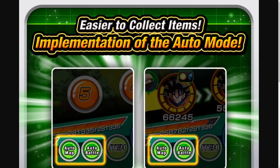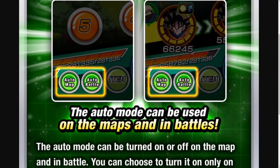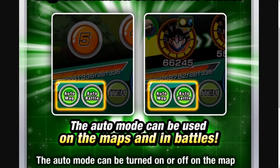Number four, we have easier to collect items — implementation of the auto mode. So this is probably the feature that I've been the most excited for. You'll have two new buttons that say auto map and auto battle. If you click auto map, then you're going to be automatically taken through the stage. I believe it takes you through the path that has the most enemies or the most items — I don't remember exactly what the algorithm is — but either way, it takes you automatically through the map so you don't have to click the numbers at the bottom. And then for auto battle, it's going to actually select orbs for your units, and I think it chooses the path with the most orbs for each unit. You don't have to set your rotations or anything like that. The intention here is to make things like grinding medals or grinding for certain items or link levels a lot less painful.